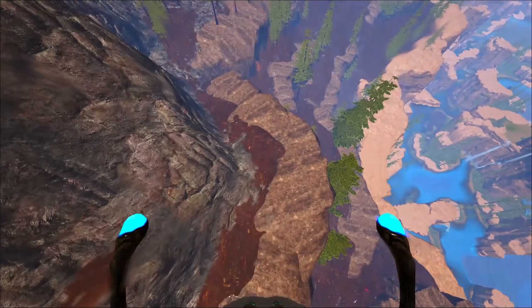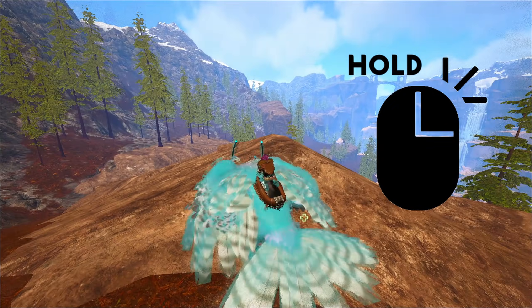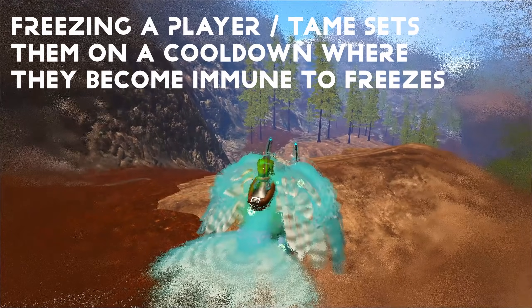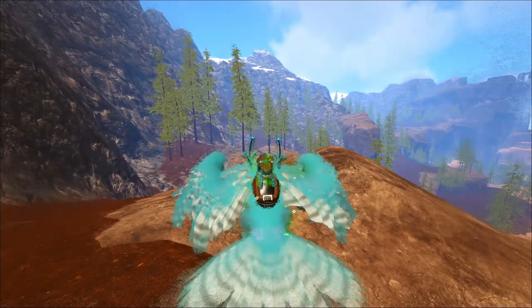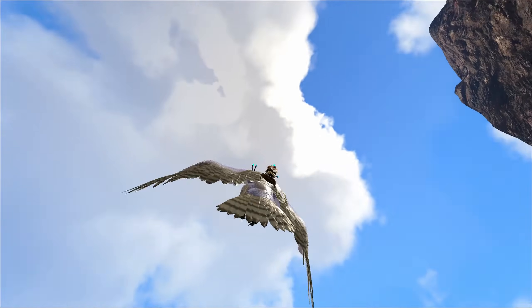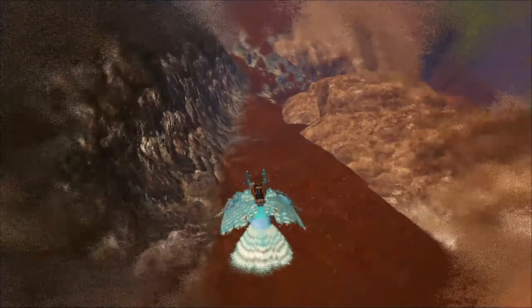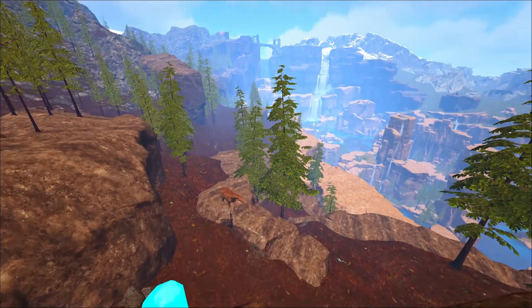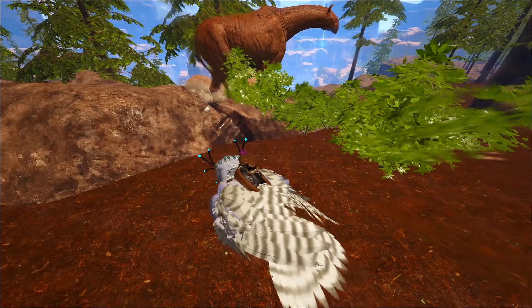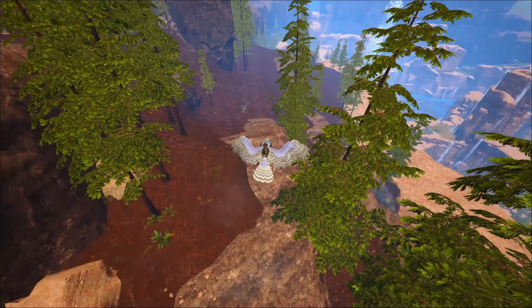To perform a freeze on the ground, all you have to do is hold right-click and you will freeze anything in front of you. This will heal you, it'll heal your Owl, and it'll heal anything that's in range of the freeze. This has a smaller range. Now, if you hold right-click in the air, you will bomb and this has a much greater AoE. For example, if I go up to this racer and try to freeze him from a distance it won't work, but if I freeze bomb him right here, it'll freeze. That's just a little example of that.